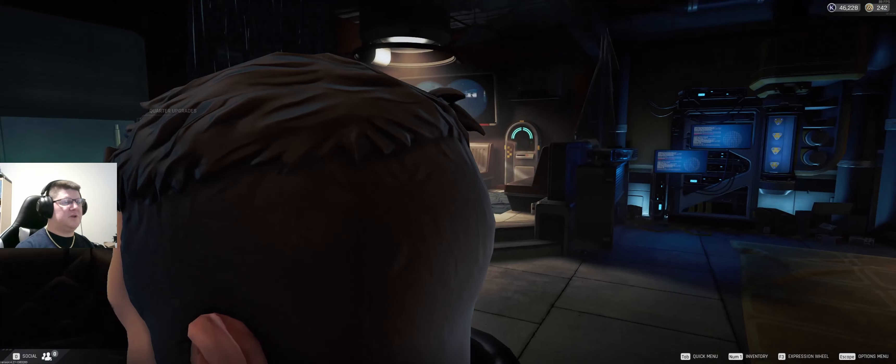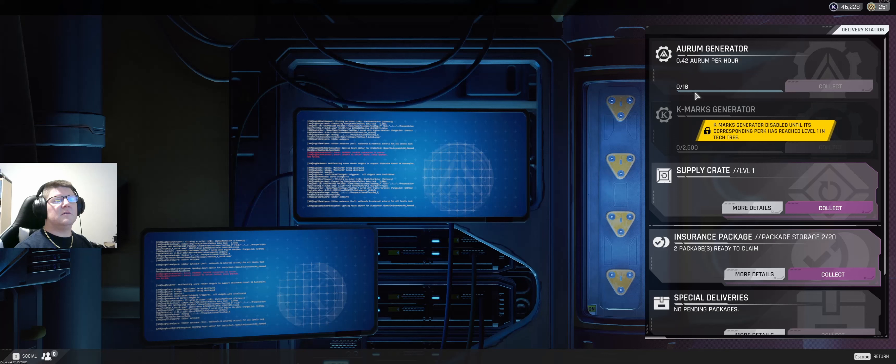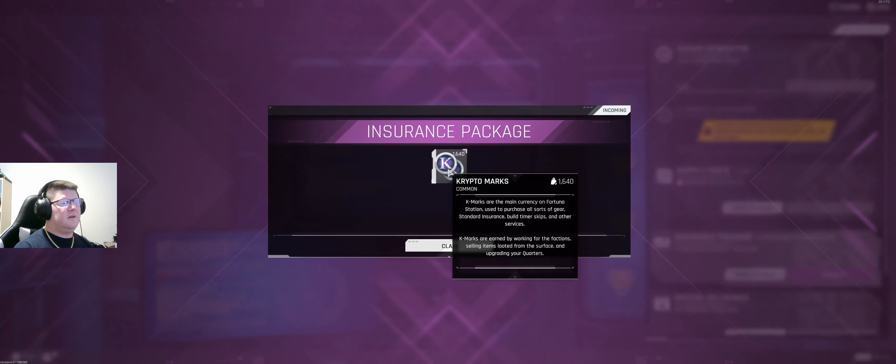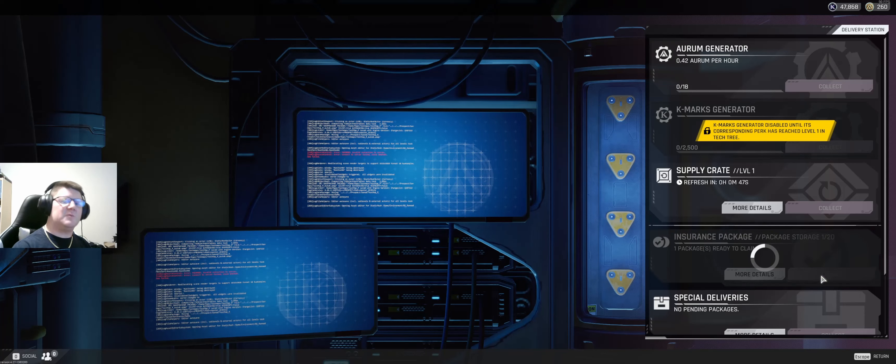We're going to check our deliveries. I've got 0.42 RM per hour — no big deal. I've got a supply crate which gives me a bunch of basic gear, and an insurance package. When you jump into a map, you can choose to insure some of the gear you take with you. If you die and lose it, you'll get a percentage back in currency — or there's a chance you can get the items back directly.